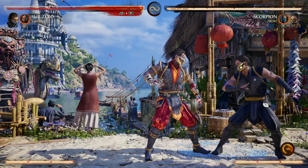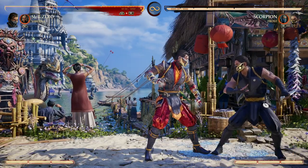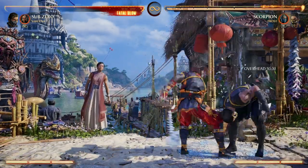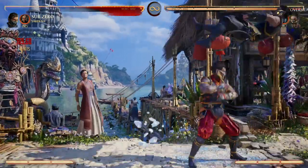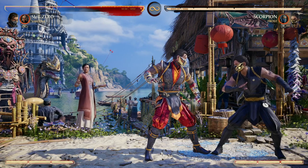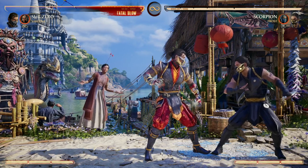Plus, Sub-Zero can really excel in the corner, and using Serena's default cameo move to drain our opponent's meter is huge, because Sub-Zero can just go absolutely AWOL in the corner. So draining your opponent's meter and giving Sub-Zero a really good projectile — Serena is great for Sub-Zero.